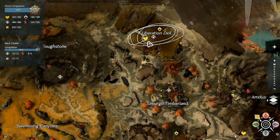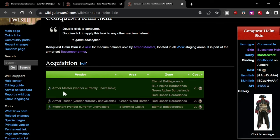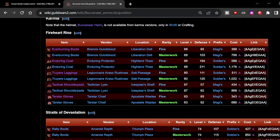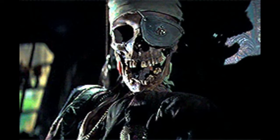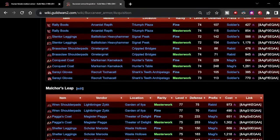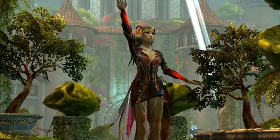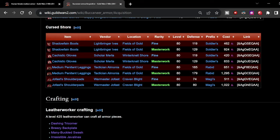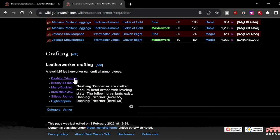You could purchase the Buccaneer helm with Badges of Honor from a World vs. World NPC, but they are currently unavailable, so the only way to obtain the helm is to craft it. I found out during research that the armor pieces are not called Buccaneer when buying with karma or crafting — I've never seen so many different names for an armor set. To find them, scroll all the way down to the bottom of the Buccaneer acquisition page, where you'll find the crafting name of the Buccaneer helm: the Dashing Tricorner.